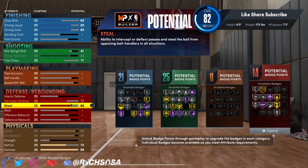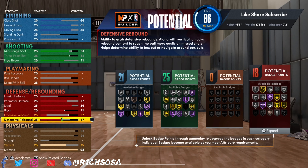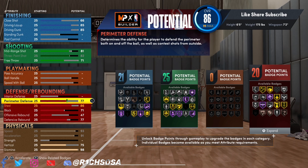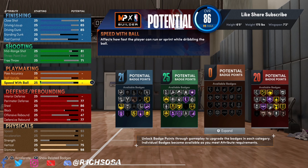Defense is easily the most important part of this build. You want to be careful that if you go over a certain attribute threshold, the build name will change. For the defensive end: 77 perimeter defense, 86 steal, 71 block — pretty balanced — then 47 offensive rebound and 77 defensive rebound. That gives us around 20 defensive badges, which is very useful.